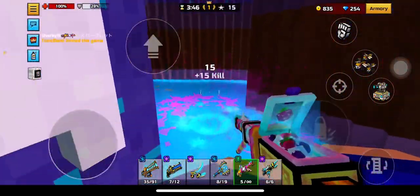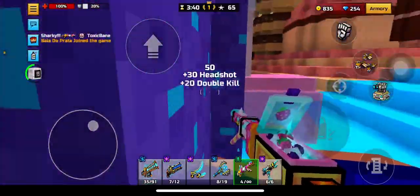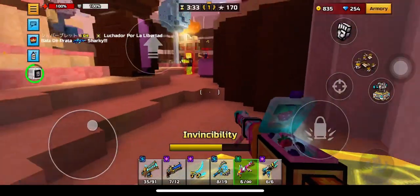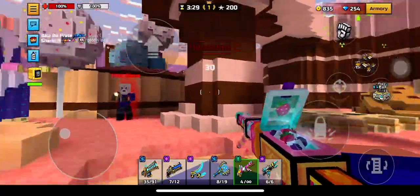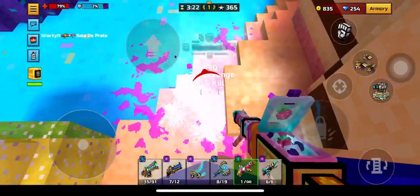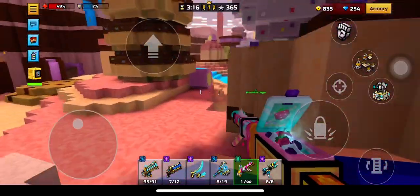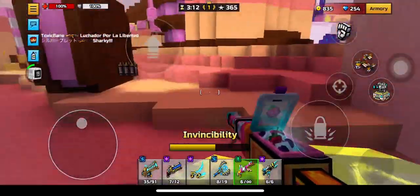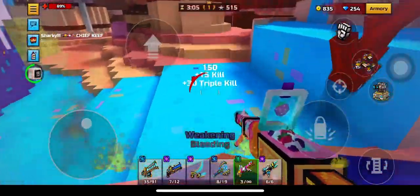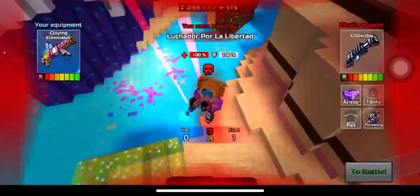Look at my reaction time, bro - it's like five seconds after I get shot. Nice. And yeah, that's on me. Nobody here - nobody. I have... okay. If you don't know, bots in Pixel Gun have aim bots. This weapon, Clawing Eliminator, is actually really OP. I just realized how OP this thing is, bro.